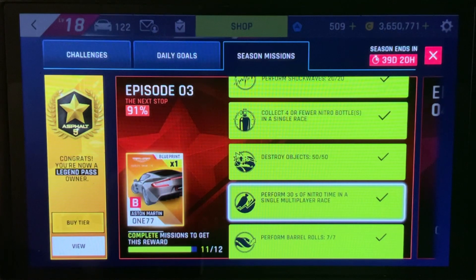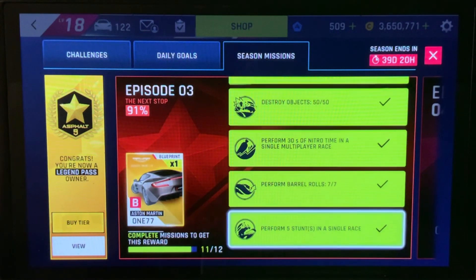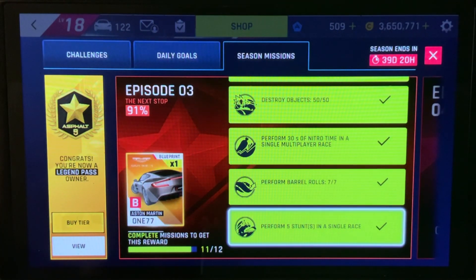Perform 30 seconds of nitro time in a single multiplayer race — when you hit that race, you're probably going to be using that 30 seconds of nitro time anyway. Perform seven barrel rolls and this needs to be done with a two-star car or higher. That does not have to be in a single race, so just go do some barrel rolls. Then perform five stunts in a single race — you can probably take care of that while you're working on your barrel rolls.